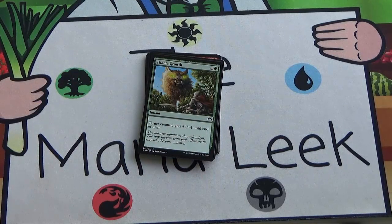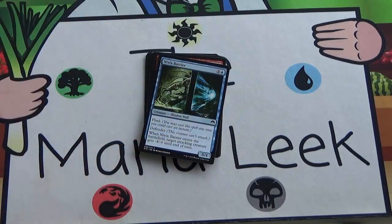Next up we've got Titanic Growth — one and a green instant — target creature gets plus four, plus four until end of turn. It's one more mana than Giant Growth and one more power and toughness, and it will often close out games, taking an opponent who was comfortable to being very uncomfortable with their life totals. Fine pick mid-pack or late-pack, not a first pick or high pick, but a total include.